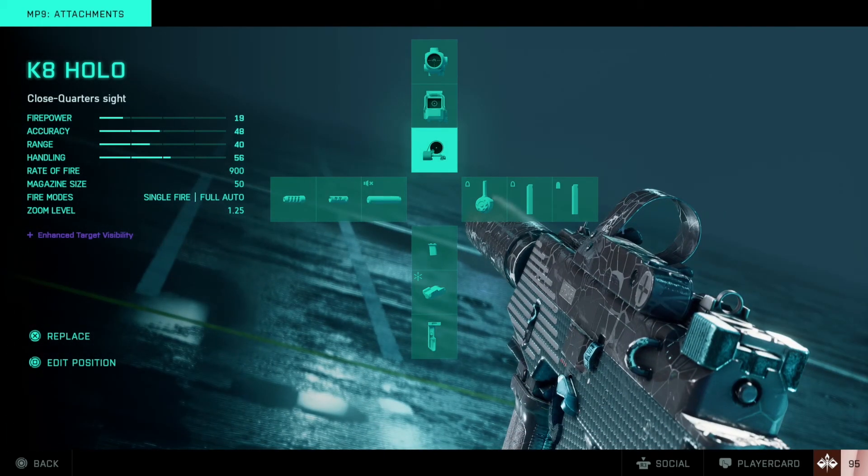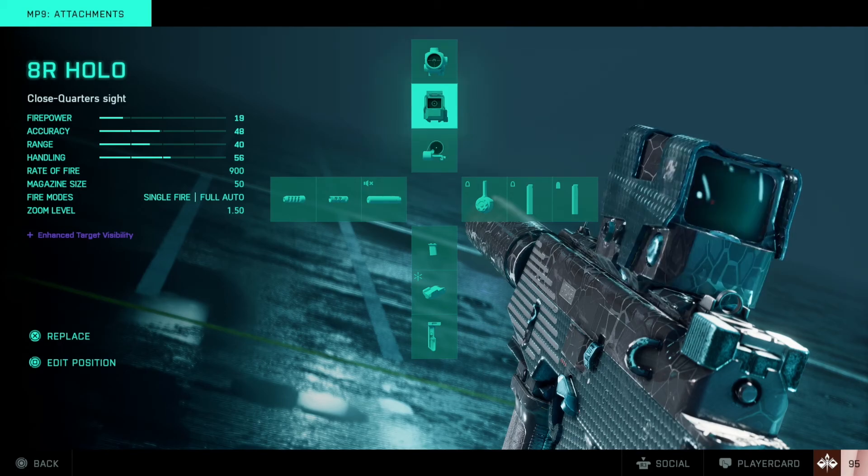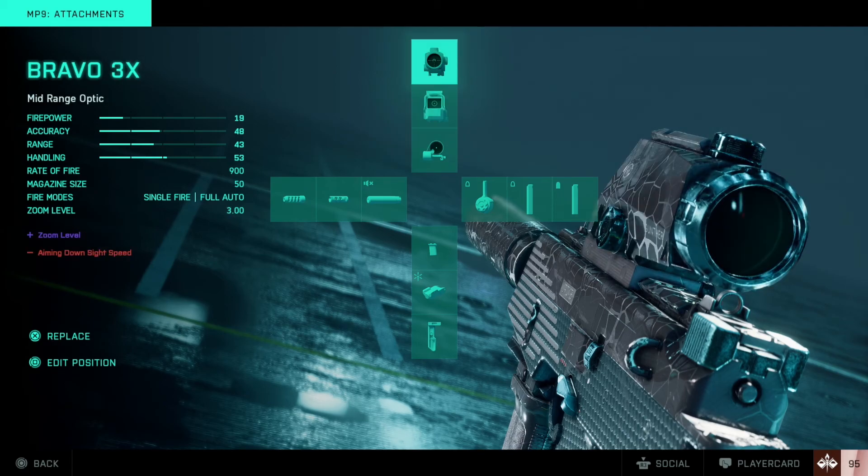For sights, I've got my K8 holographic — my favorite close-combat sight. I've got the AR hollow as a middle-ground option, and then the Bravo 3x. You won't be hitting very much from the ranges you'd normally use the MP9 at with that scope, but it's good to check out the battlefield and see what's around you.